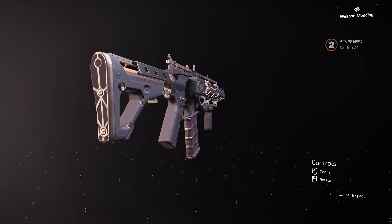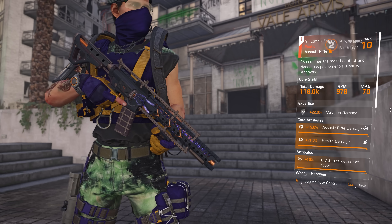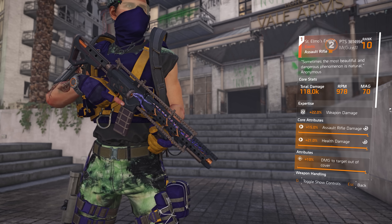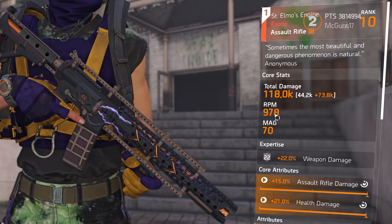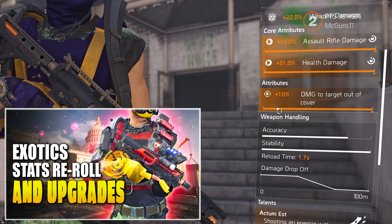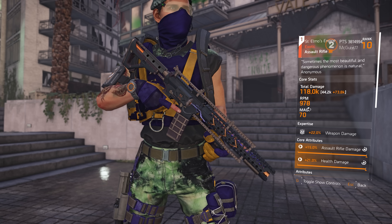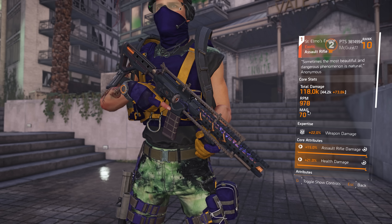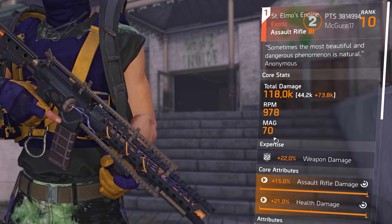Let's start with the star of the show — the hot topic of the moment, the new exotic assault rifle, Saint Elmo's Engine. This is an exotic assault rifle that has the visual of the LVOC and the base stats of a Police M4 currently in the game. It comes with a base damage of 44.2k per bullet, and the base RPM is 850. I do have another video on the channel explaining how you can recalibrate that attribute. In this current build, it has a higher RPM because the Striker gives it a 15% rate of fire, putting it at 978 RPM. The magazine is one of the biggest I've seen on an assault rifle in the game — it has 70 rounds.